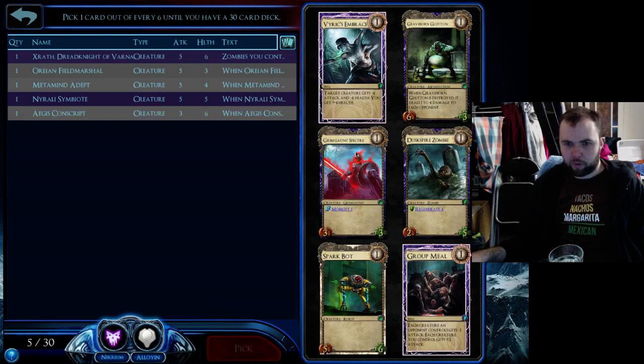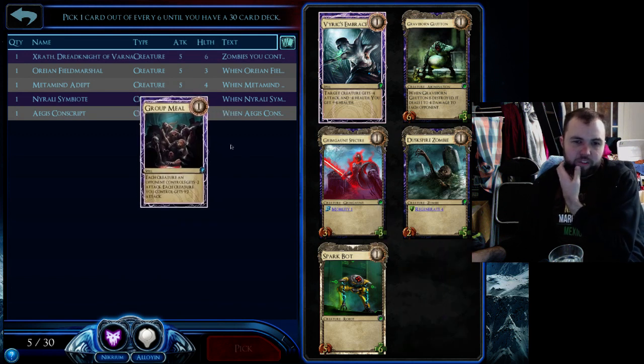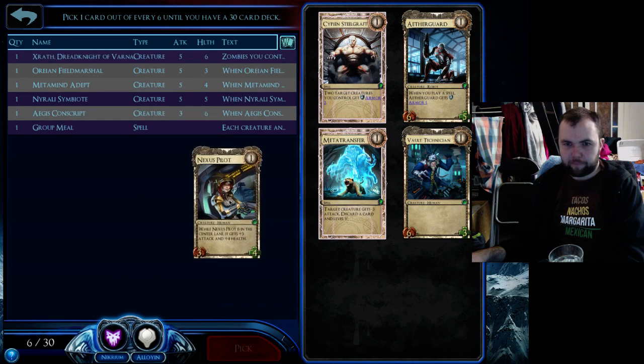People swear by Group Meal and I don't have any spells yet so I can't afford to take it, but I like Graveborn Glutton. If neither of those two are in it would probably be Grimgaunt. I'm going to take Group Meal just to see if I can get the raw power out of it that I should be able to. Here it's Nexus Pilot or Meta Transfer — I'd rather have the big body so I'm going to take a Nexus Pilot.